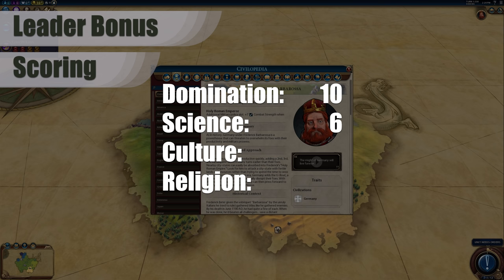For science, I would give it a 6. Early in the game, locking in the reduced gold maintenance can help you to purchase more great people. Alternatively, you can put in the plus 1 amenity for a garrison unit to help you hit a happiness breakpoint for more productivity. Later in the game, you can pick up either the plus 1 science for military academies and seaports, or the plus 15% production towards space race projects if you have a military academy or seaport. And finally, both culture and religion get threes. Either the reduced gold maintenance or the plus 1 amenity can help a little bit with both culture or religion victory pushes.